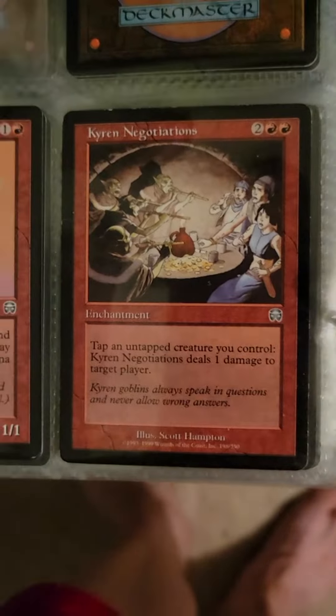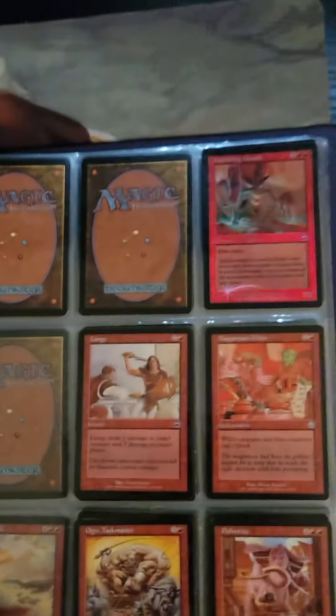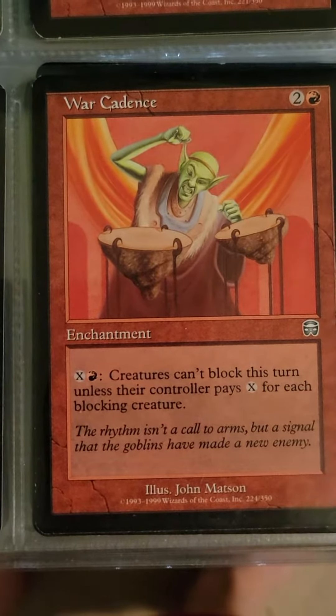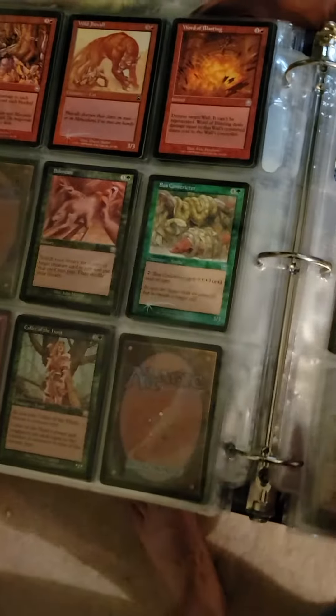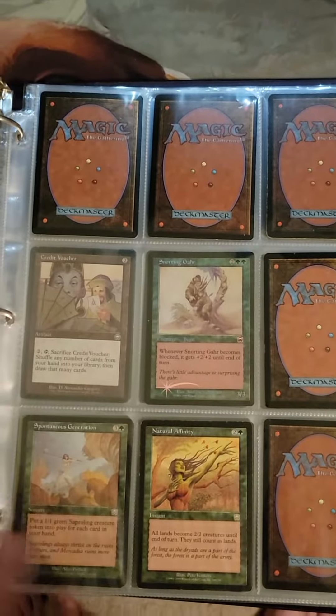Another one of my absolute favorite cards from the set — Hired Negotiations. And then War Cadence — that's a really good card but I feel like it's a little overlooked. And then one of my favorite card stores in the area, I went and bought a couple of the commons and foils.